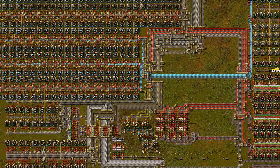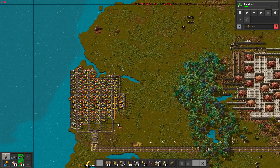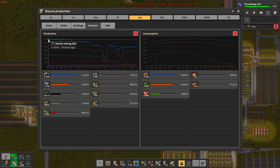We finished adding the final resources to make blue signs run fully independent at around hour 158. This more than doubled our resource processing power, and with that, pollution output. So since then we've been frantically running around the base like a maniac to reduce the overall pollution output of the base.